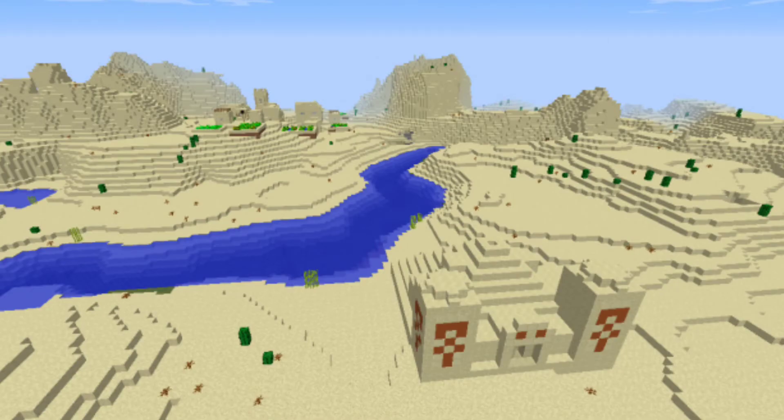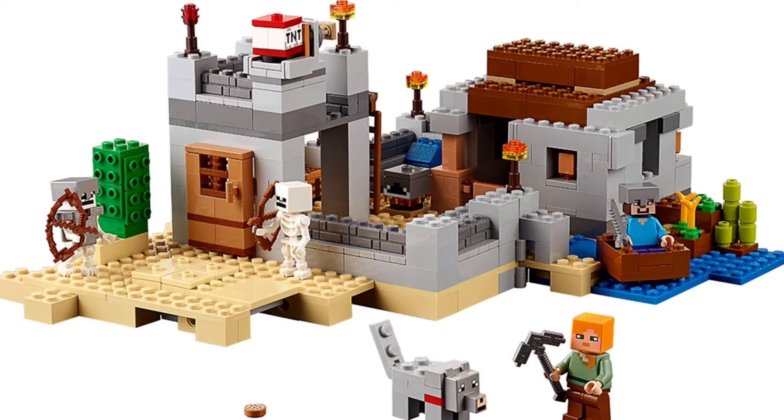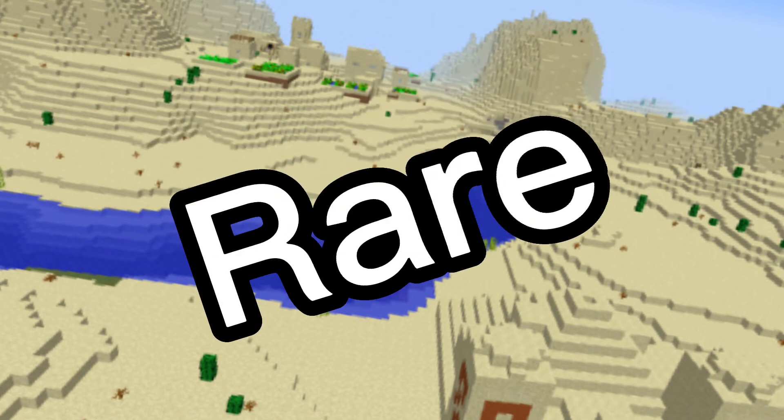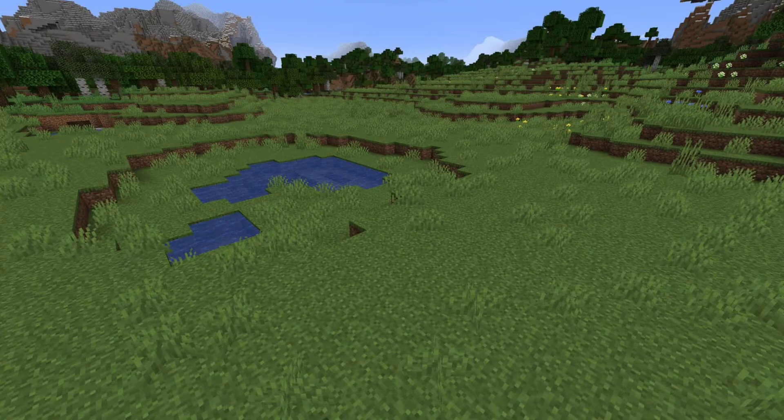The third and final thing is more sets set in a desert. We don't have many of them, one of them being the Illager Raid, another one being the Desert Outpost, and they're really the only ones I can think of. Desert sets were a rarity in Lego Minecraft, and it'd be amazing if we got more of them. It would allow people to put different biomes into their world, instead of just being stuck to the plains.